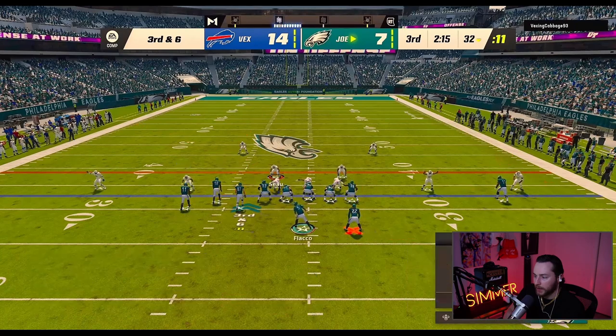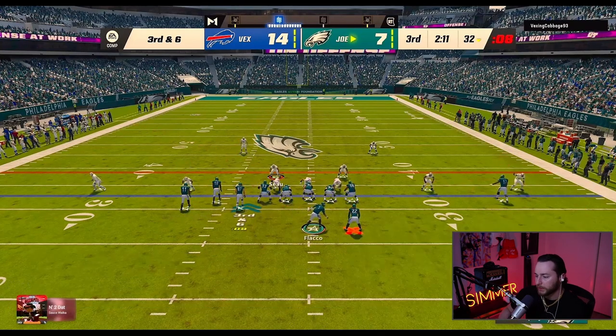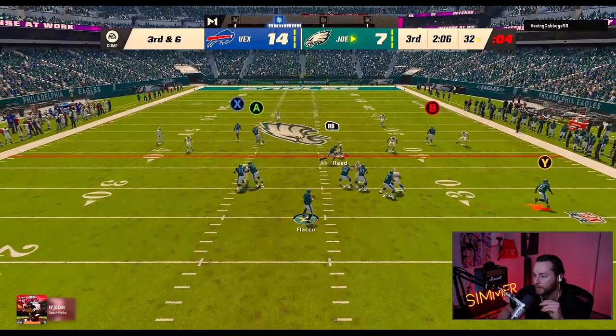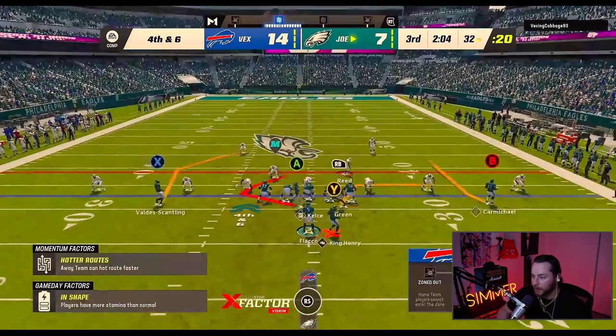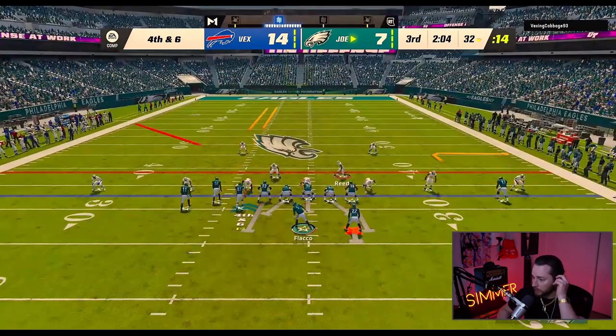Looking at his defensive abilities — this is a pretty good route combo. I think it was Skimbo who came up with this. I streak the outside receiver and have the tight end on a corner route, and usually that corner is going to be wide open. The problem is you need a lot of time for this one. Boom, nice little play — fourth and six, he didn't catch it in bounds, but that was a crazy dot by Flacco. I run basically the same thing again.